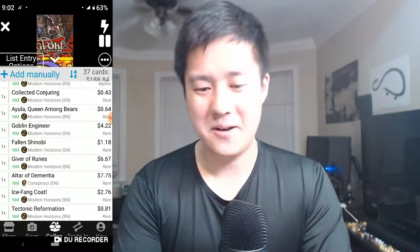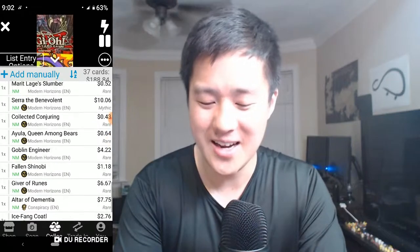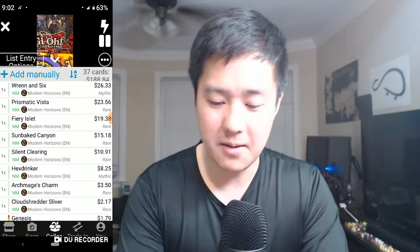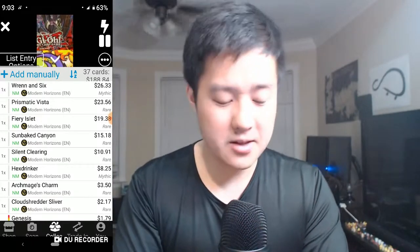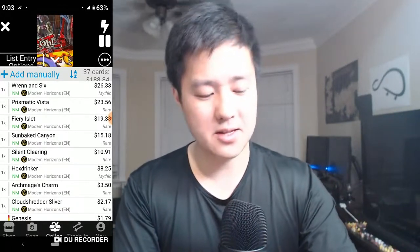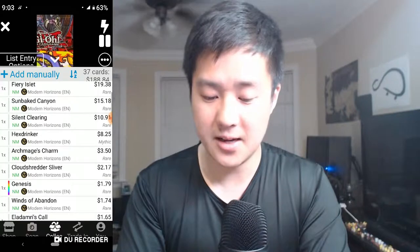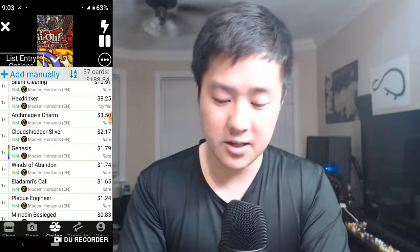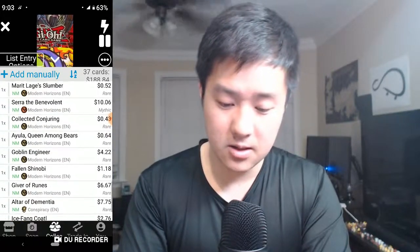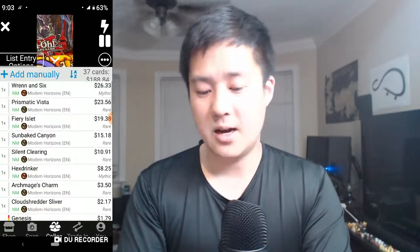It's bittersweet - I was exactly correct. I felt like we'd get around $190 and we got $189. I feel like this was a good box. I'm really happy we got four of the lands, but the foil rare really came up short for us - that was really the big difference maker between box one and box two. On the other hand, we got a lot of good cards: Rin and Seri again, Prismatic Vista, Fiery Islet, Sunbaked Canyon - all the lands, very good. The Archmage's Charm is very cool, and Serra the Benevolent was a $10 card - not bad. Waterlogged Grove.